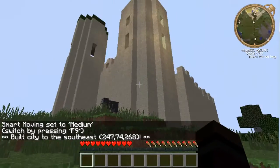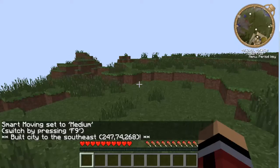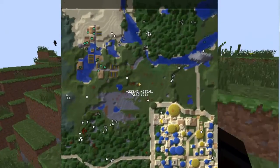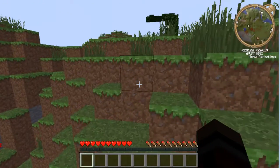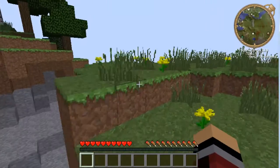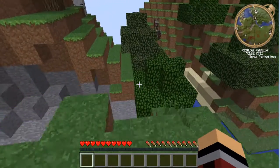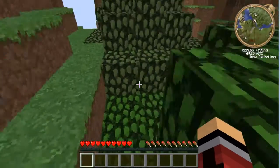Alright, so there's a city right there. I wanna go this way — it's too laggy. New city! There's some villagers over there. Good start. Forest. Cave. Alright, I like how things are going. Yes, this is a seed I am using and I will post it in the description.